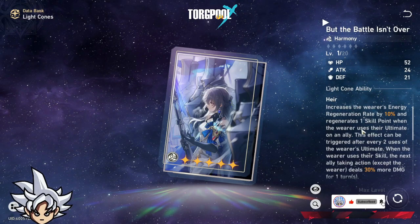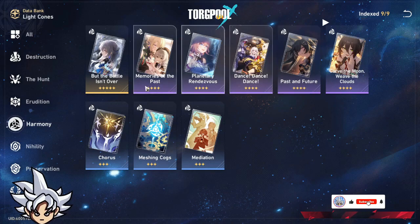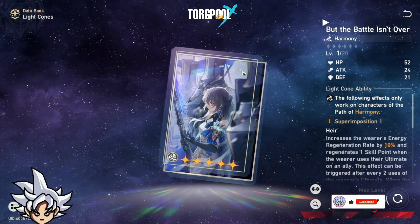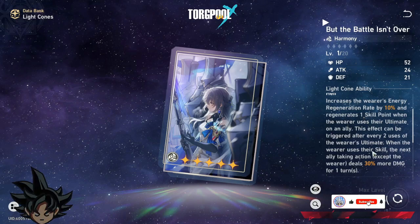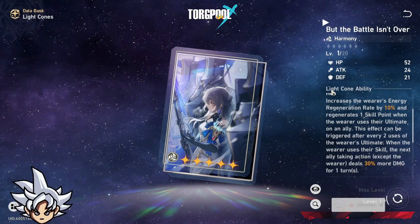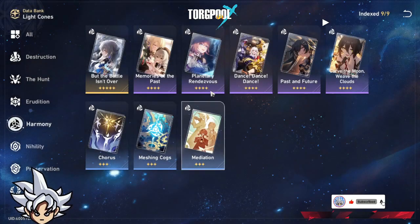The Bronya light cone is really good. For support characters — Bronya, Tingyun, and Asta — if you have any of them and you got this light cone, just put it on them. It's very good. Asta's own light cone might work better for Asta, but if you have Tingyun, this is very good on her. It makes it easy to get your ultimate and buff allies. Even duped out, it's still really good.